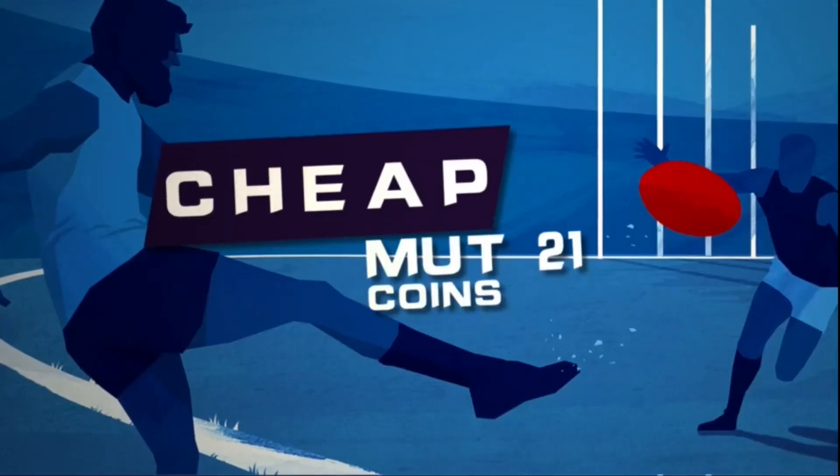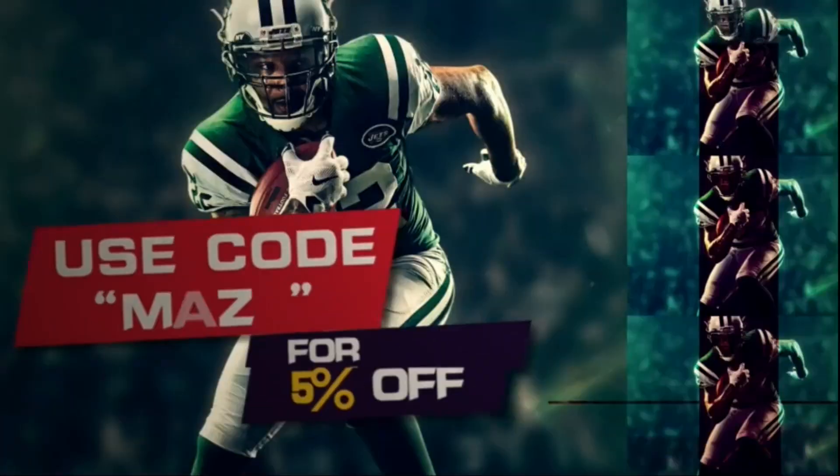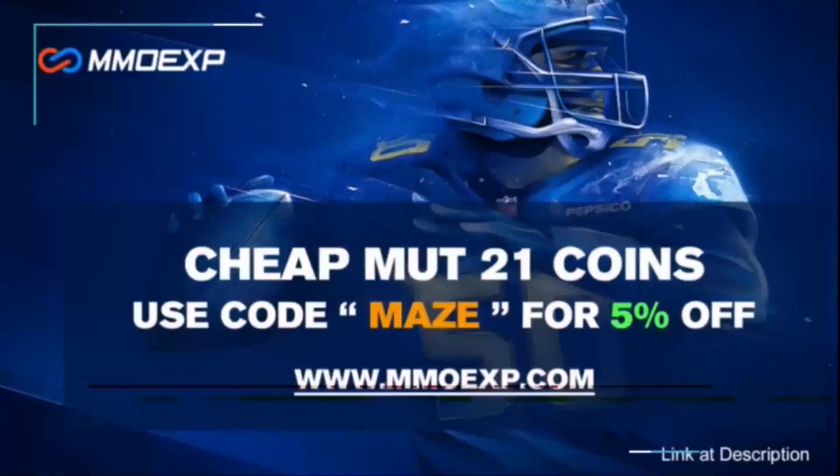Are you sick of not pulling anything in Madden packs? Make sure to head over to MMOEXP.com for the cheapest and most reliable MUT coins, and use code Maze for 5% off your order.